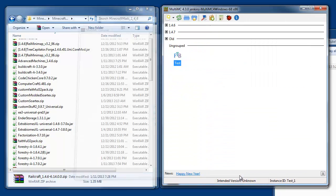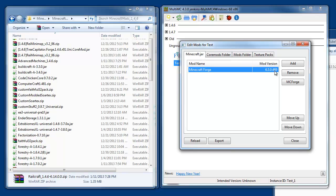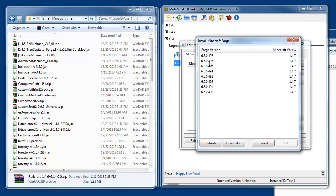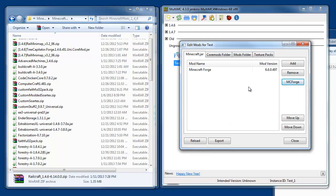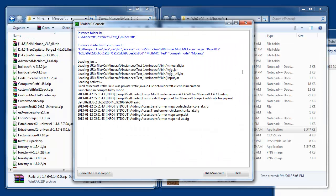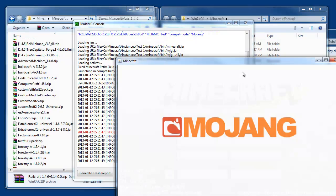We need to right-click and say 'Edit Mods.' This version of Forge is for 1.4.6, so let's remove it. There's a nifty little button here — 'MC Forge' — and up pops all the latest builds for this version of Minecraft. Usually I just select the latest one unless there's some reason from a forum post not to. Hit OK and it'll download Forge. Now we have the new Forge version. Close this and run it one more time so Forge can do its thing and make any changes behind the scenes.